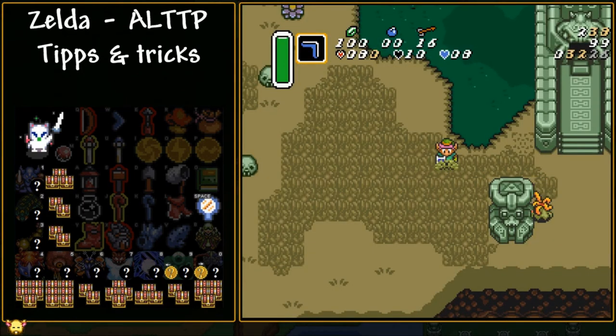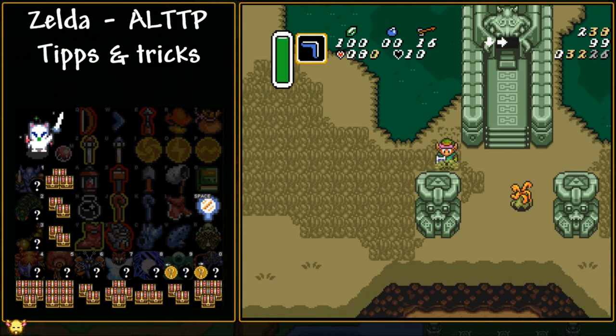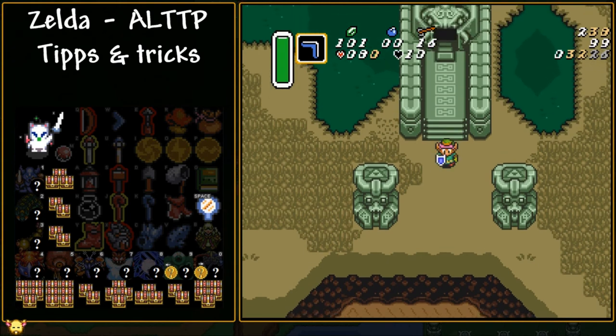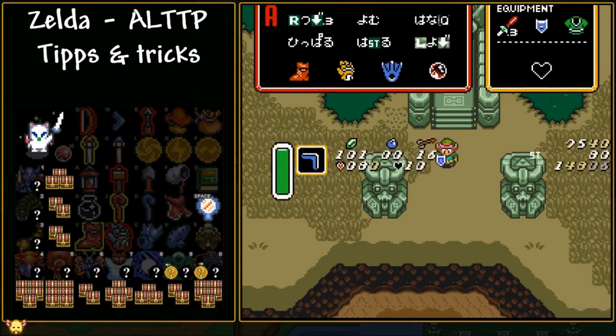Let's talk about stun drops. In the vanilla game, whenever you stun an enemy with the boomerang, hookshot, or similar and then kill them, you always get a green rupee. However, in the randomizer this is random — you can get a small magic pot, large magic pot, a fairy, one bomb, four bombs, eight bombs, five arrows, ten arrows, green rupee, blue rupee, or red rupee. There's a variety of items including really useful ones like fairies or hearts. It's important to check those stun item drops whenever you have the opportunity with the boomerang or hookshot.